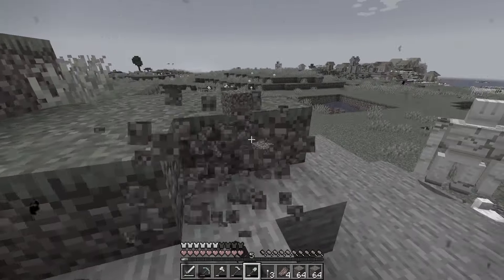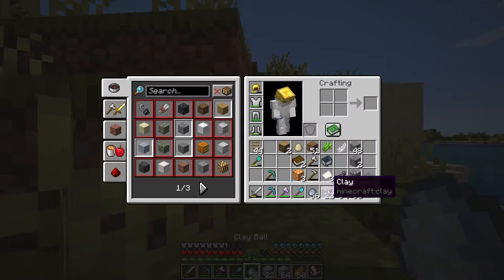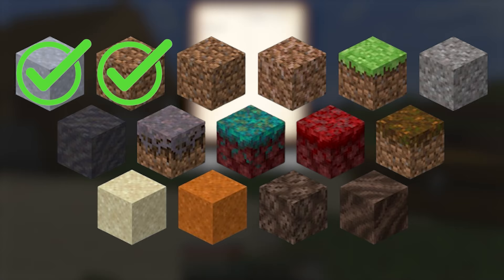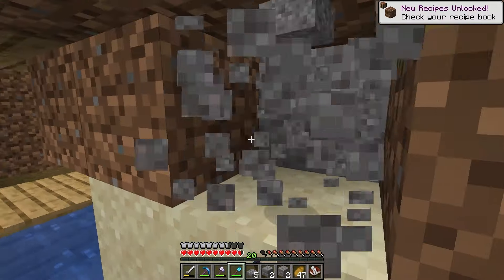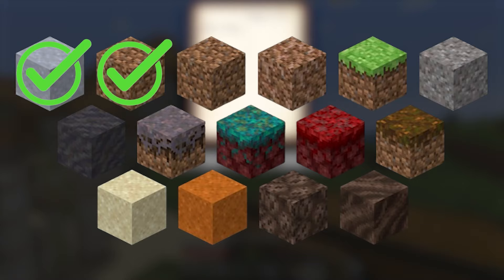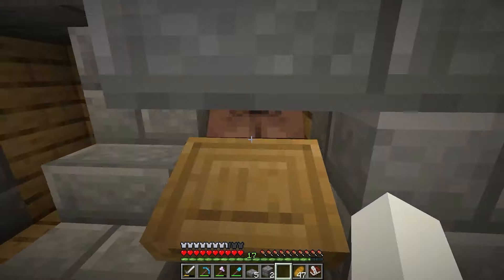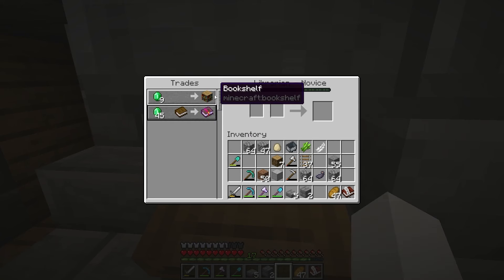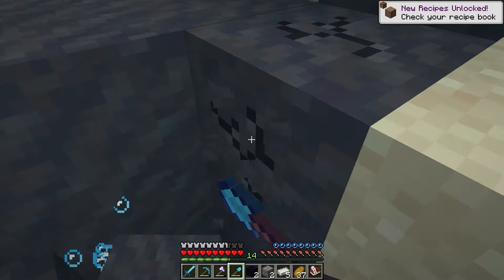Dirt I already had from digging out that mountain, so next was clay and I went right to work. Gravel was next on my list of blocks, then grass. I then spent ages mining a lectern to get a looting book from a villager. And I searched far and wide for a mangrove biome to get some mud blocks.